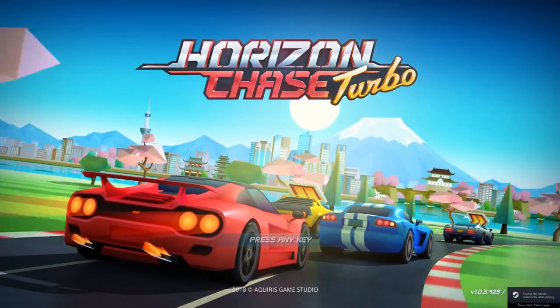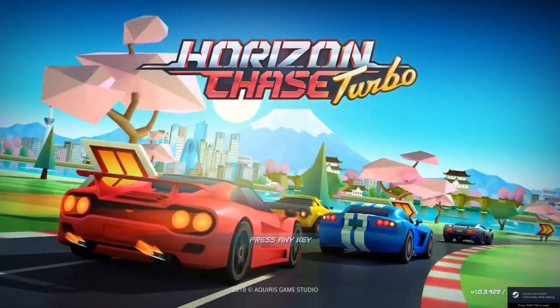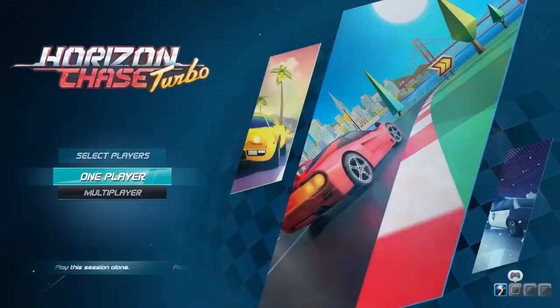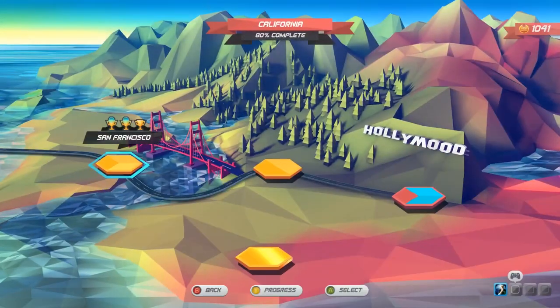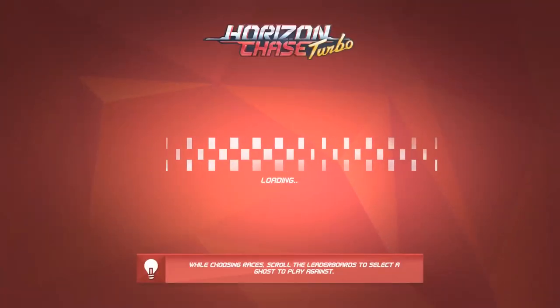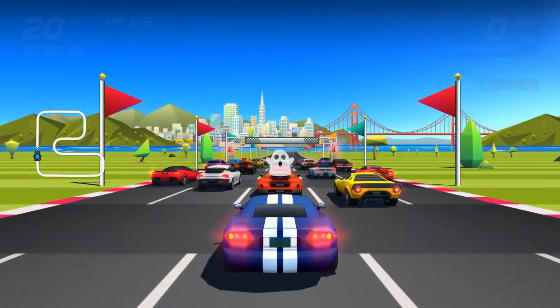Listeners of the Ubuntu podcast will know that racers are my favorite genre of video game, and while F1 2017, Grid Autosport and Dirt Rally all float my boat, I am a child of the 1980s and grew up playing the likes of Pole Position and the mighty OutRun. I don't think you can beat an arcade racer to fill a few minutes with fun, and thankfully 2018 saw several retro-styled racers hit Steam with Linux releases.